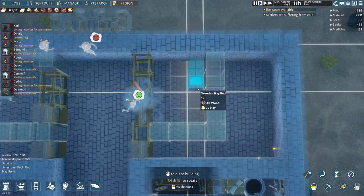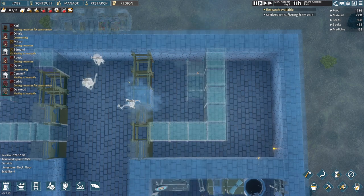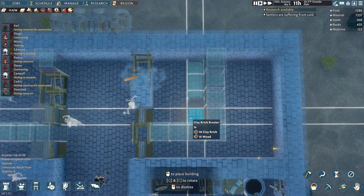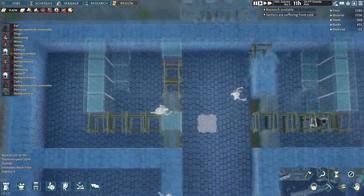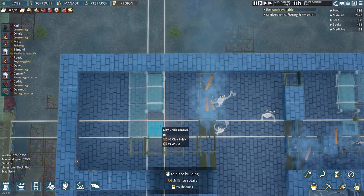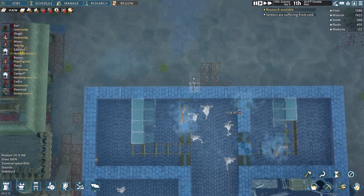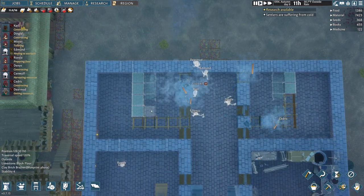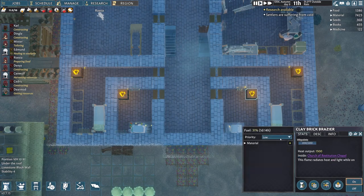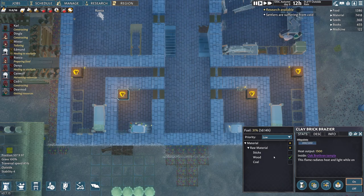I'm going to turn these bedrooms into churches. Let's move this one, flip it around, grab those braziers also. I did a little bit of testing off camera with these braziers and the fuel that they use — loaded one up with sticks, one with coal, and one with wood. The burn time was exactly the same on all of them: a five-day burn time.